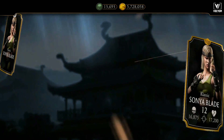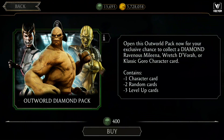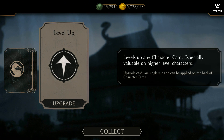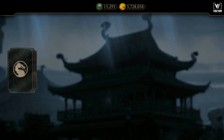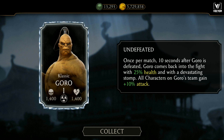I got a Classic Sonya Blade. I'll go back to the menu and then click on the Outworld Diamond Pack again. I'm going to open each and every pack from the menu. Oh wow, I got a Classic Goro on the second try! I think you are right — you need to open it from the main menu. I got a Classic Goro on the second try!